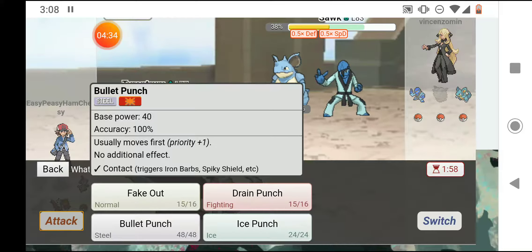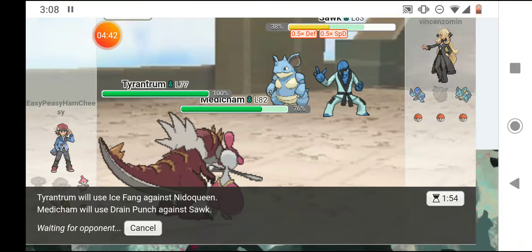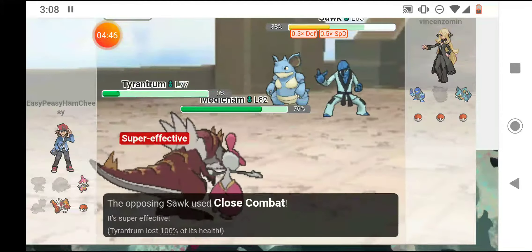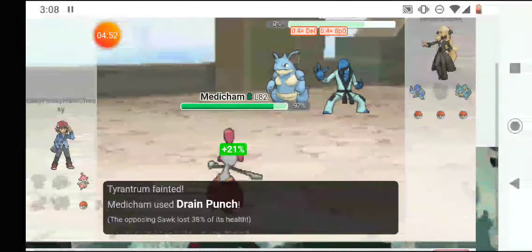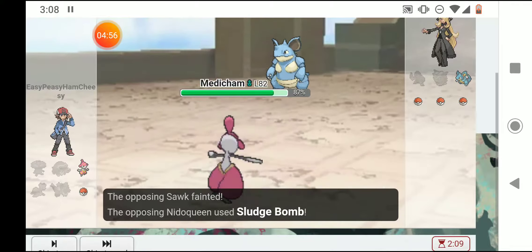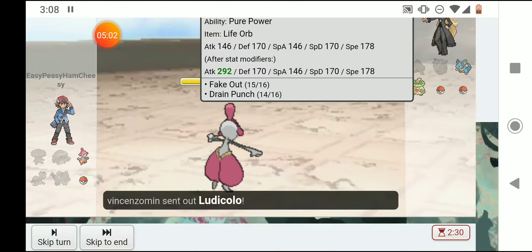I'm going to Ice Fang Nidoqueen so it'll be super effective and Drain Punch Sawk to do a good amount of damage. His speed hit me with a Close Combat and I went down. Sawk — I can't stop it but I do stop it; I hit him with a Drain Punch that steals energy for myself, and then he hits me with a Sludge Bomb. So it's all up to Aggron and a very weak Medicham.